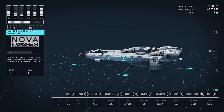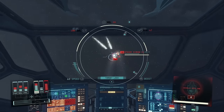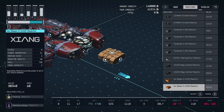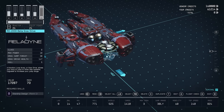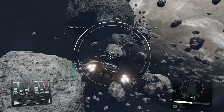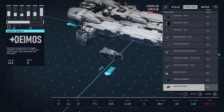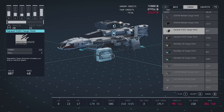Before we start building, there are a few concepts to familiarize yourself with: class, mass, mobility, and cargo. A ship's reactor determines its class, so if you want to load up your ship with B class modifications, you need to ensure your reactor matches. Ship class also determines how much mass a ship can carry — A class ships have lower mass limits while C class ships have higher limits. Structural and aesthetic parts have very low mass, while functional parts like engines and cargo holds have high mass.